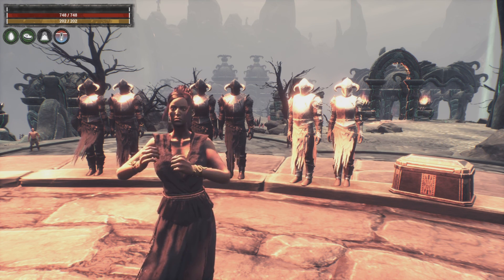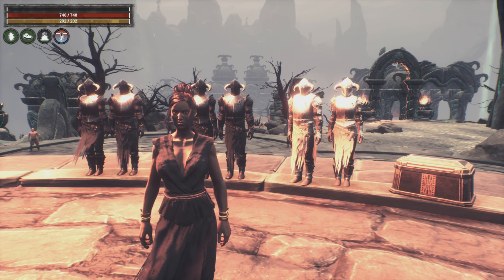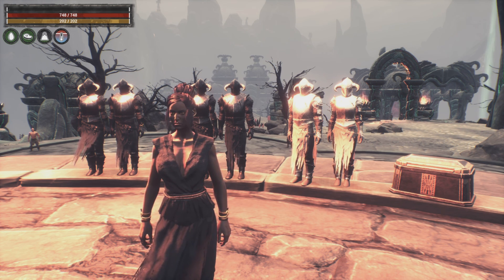It is quite dangerous up here and the majority, if not all, of the enemies that attack up here hit pretty hard. So not only do you need protection from the heat, you also need decent armor to survive. You can see there are three sets behind me — the Champions on the right of your screen, and then what looks to be two similar sets.